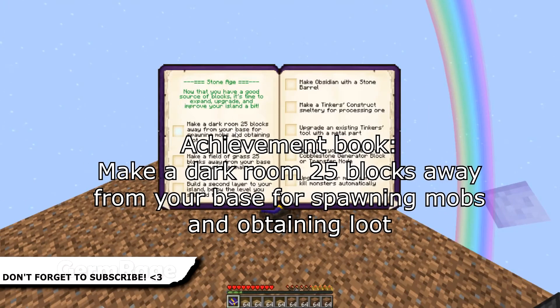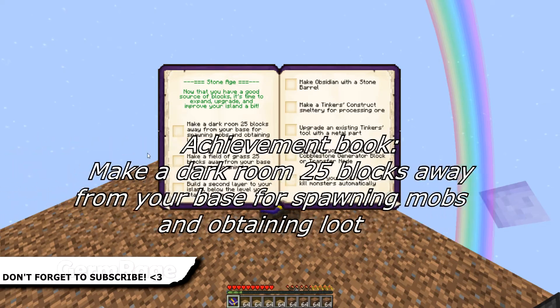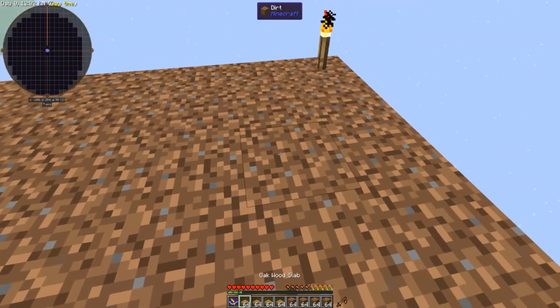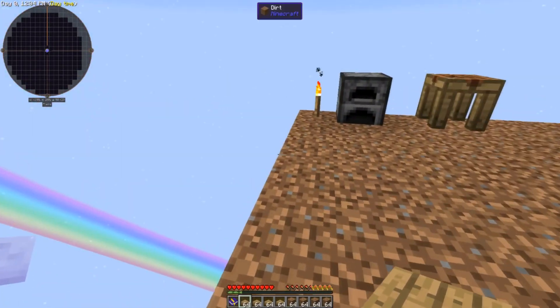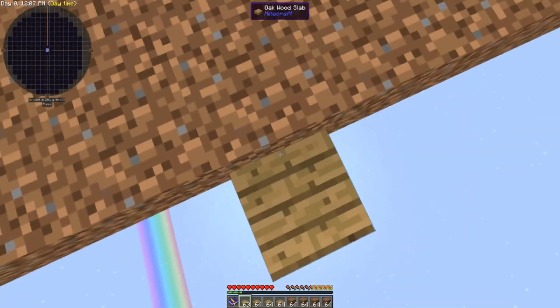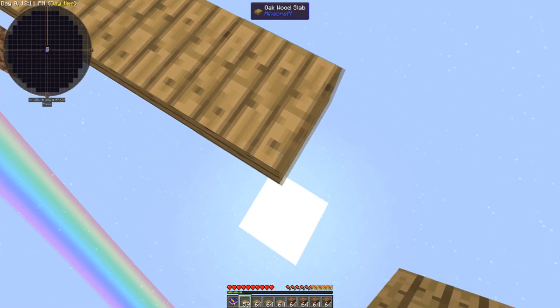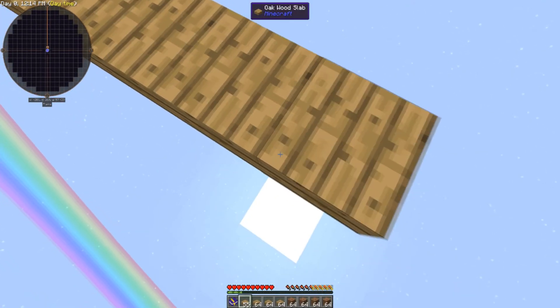Make a dark room 25 blocks away from your base for spawning mobs and obtaining loot. The biggest lesson here is you use slabs for building across to it. The main reason for this is you don't want any mobs spawning in your path when you're trying to get to and from the place.